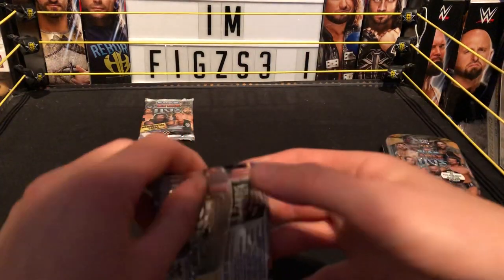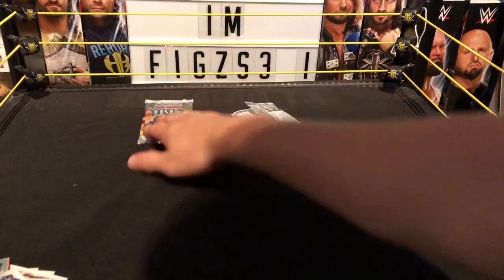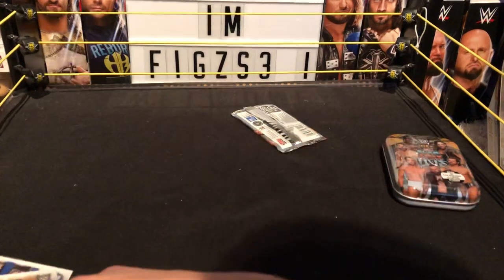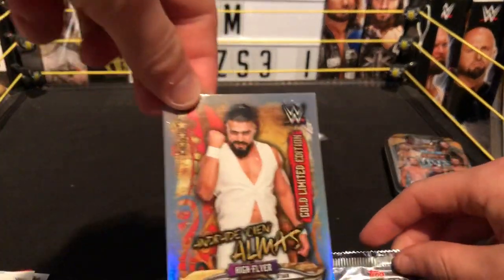Next pack — this is the pack which was already opened on accident. We've got AJ, Strowman, Roman, Reigns, Stone Cold, Cesaro, and Almas — which we already got. The beast card right here.